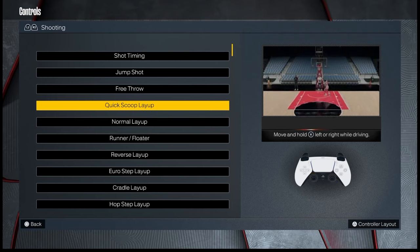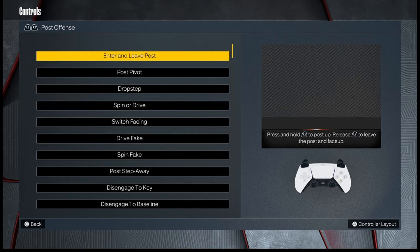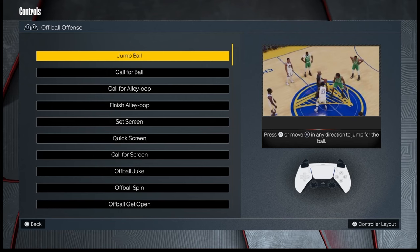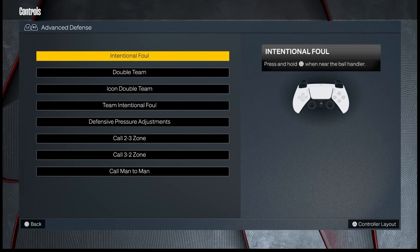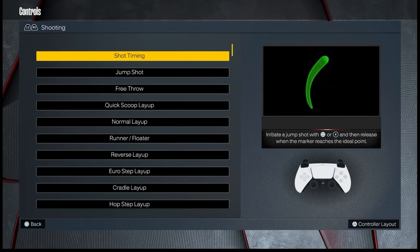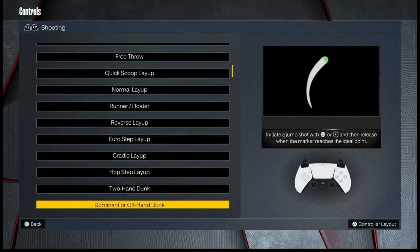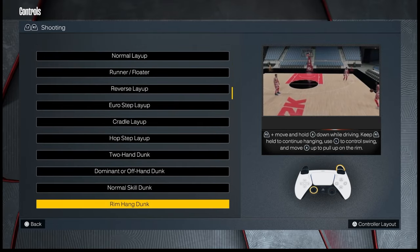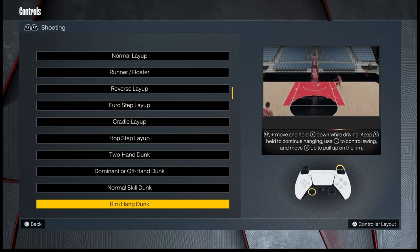They have controls for shooting, dribbling, passing, defense, post-offense, off-ball offense, off-ball defense, advanced offense, advanced defense, and on-the-fly coaching. It's a game with a lot of different types of inputs and it's a very deep game. So as a first step, you might want to check this out just to see how comfortable you can get with the specific controls in the game.